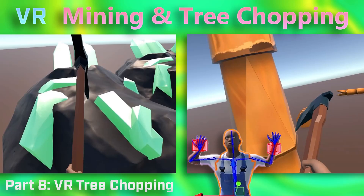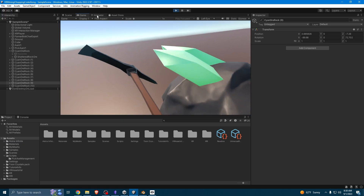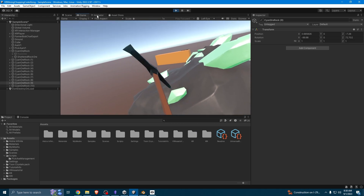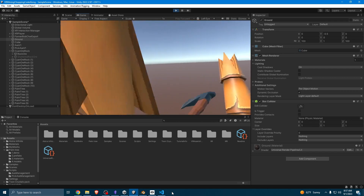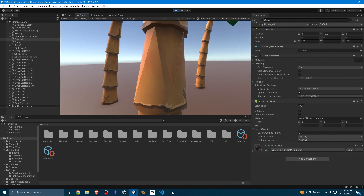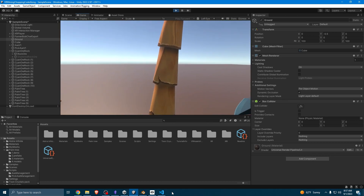We're back at it with this VR mining and tree chopping code along using Unity 3D. In the last video, we implemented VR mining, where we used our pickaxe to break some rocks, which when broken, drop ore on the ground. In this video, we're going to use the same principles to implement VR tree chopping. When we break a palm tree, it breaks apart and drops coconuts on the ground. Let's get into it.